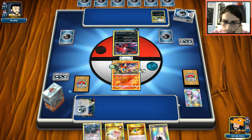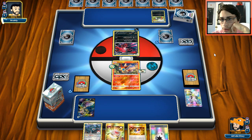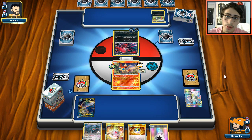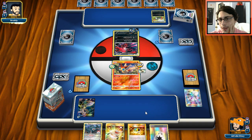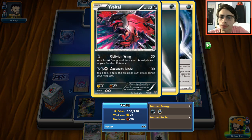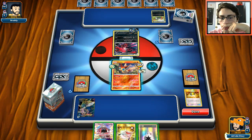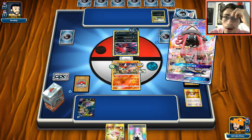My opponent plays Dangerous Energy, which is interesting — that does 2 counter damage when attacked, but it doesn't work against GXs. He's stalling on an Oblivion Wing turn without energy to discard. We get a nice play: Ultra Ball away Lele for Sycamore, and Rescue Stretcher gets a Bronzor back into the deck. We have almost no supporters in our hand though, which is very worrying.